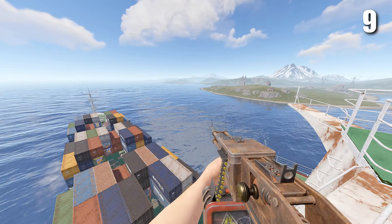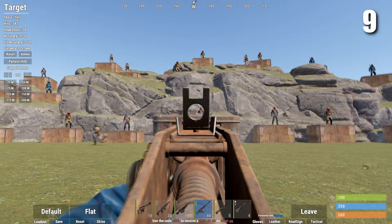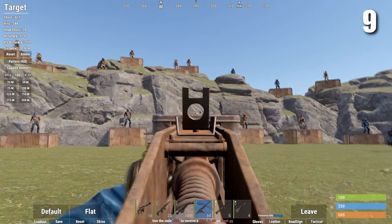Next up is the handmade LMG. This is basically a craftable M249. It's pretty good for doing things like taking down the heli, but with how expensive it is to craft there are a few better options.